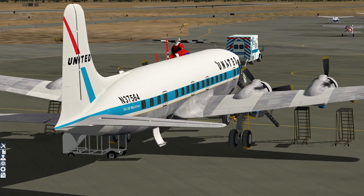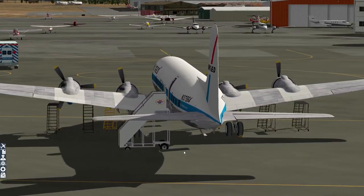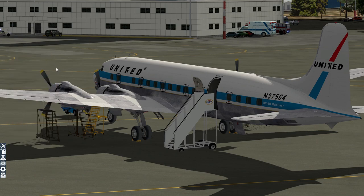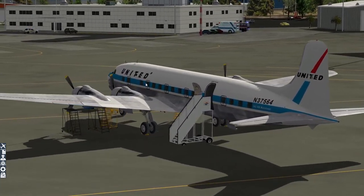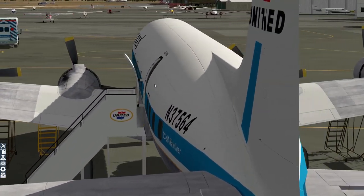If you've just picked up the PMDG DC-6 or are planning to, I'm going to show you the quickest, easiest way to get from A to B somewhat realistically, making use of a wonderful automation feature brand new from PMDG in this aircraft: the AFE, or Artificial Flight Engineer. I'll go through what he does and why he does it in more detail. The format of the video will be to show you things you've probably never seen before and give you a good guided tour of everything there is to know.